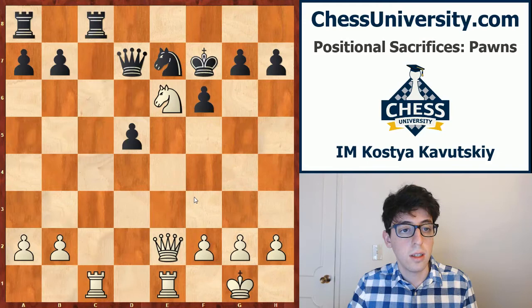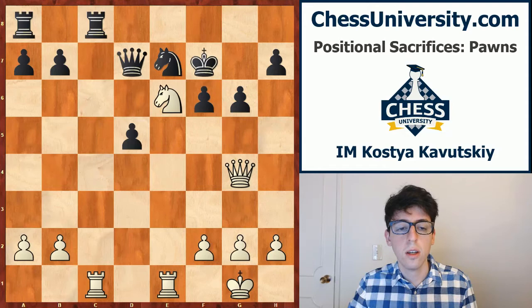The game continued with king f7. White dropped in with knight e6, rook c8, queen g4, and after g6, Steinitz uncorked really one of the most beautiful combinations in chess history.